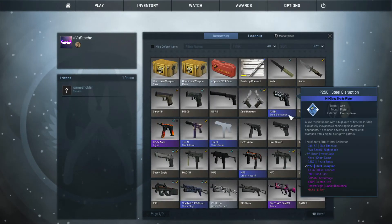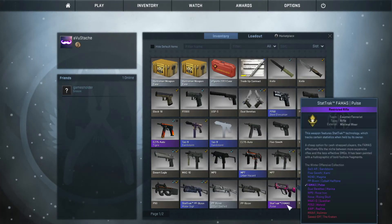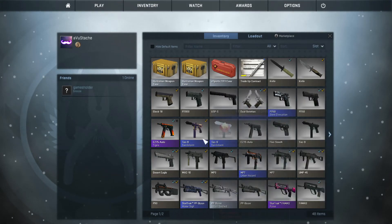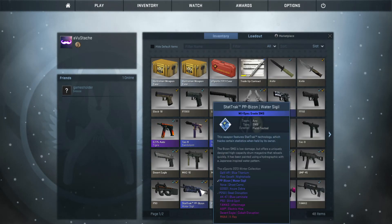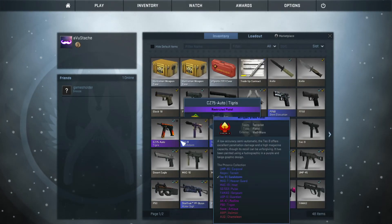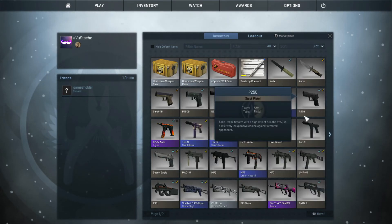Well that's pretty much it for today's run. I got the Tech-9 Sandstorm, the Stat-Track Moss, the MP7, and the crappy P-250. From my old run I got the Tech-9 Sandstorm as well, the Stat-Track TP Bazon, and the CZ-75. That's what I got.